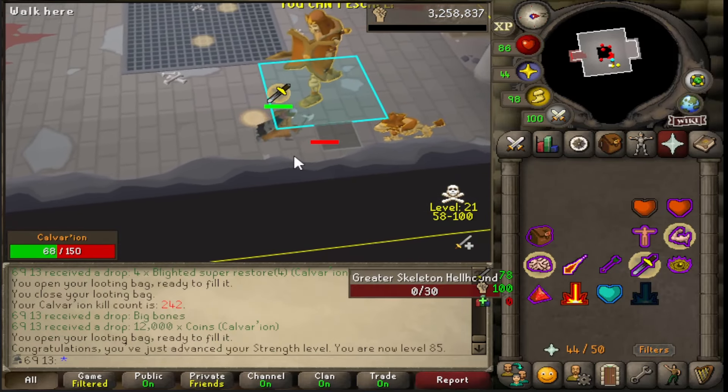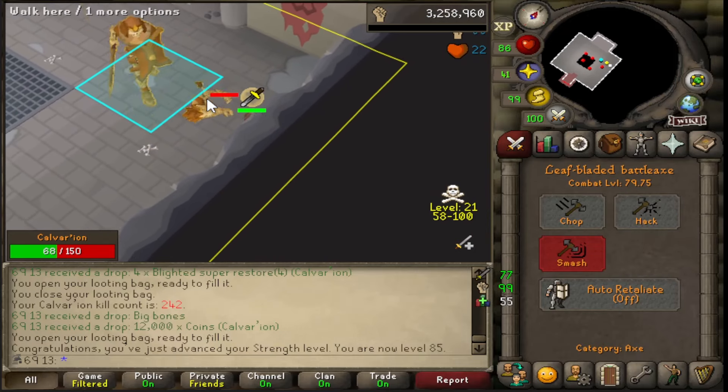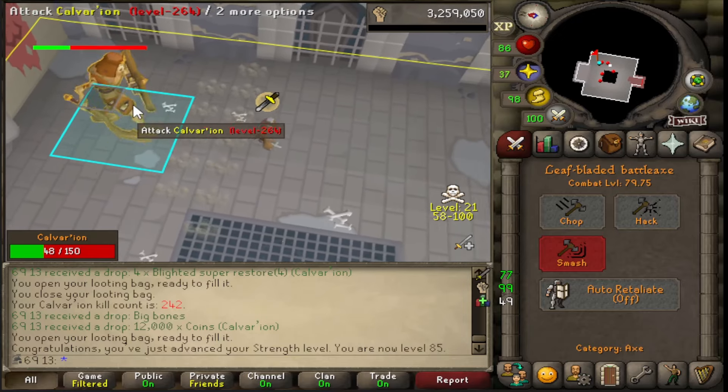Just got 85 strength. I think I'm one level away - one more attack or strength level for 80 combat. And that'll mean I'll have the ability to get Black Dragons and Black Demons as my Slayer tasks.